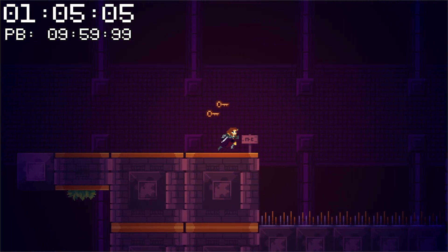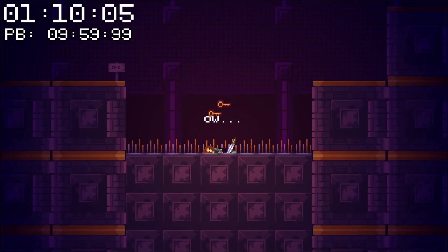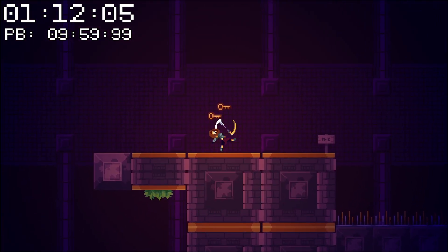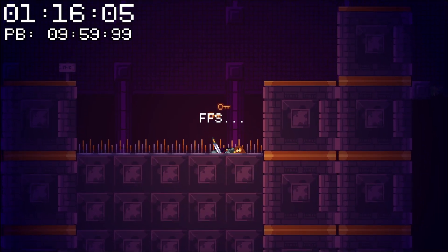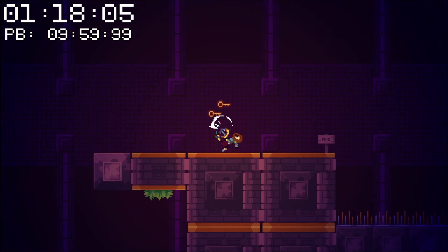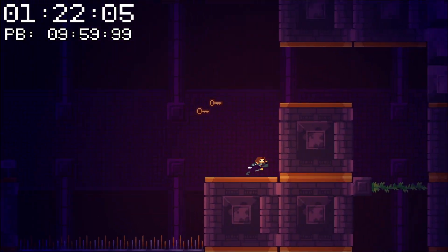Now here we're coming up on our first obstacle. If you touch these spikes, you will die, and you'll respawn at the nearest respawn point. You also have a randomized death text, which has these little quotes that appear next to your character to give them some personality. Pretty cool.